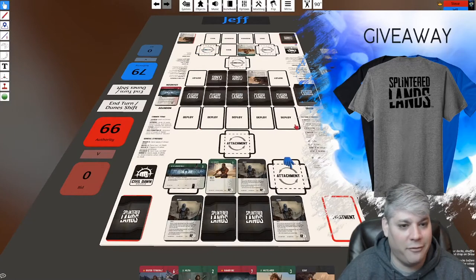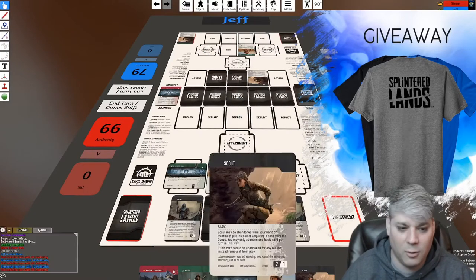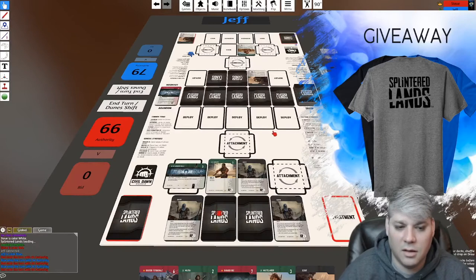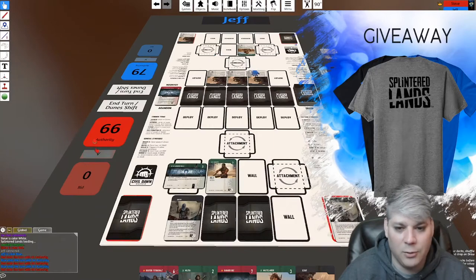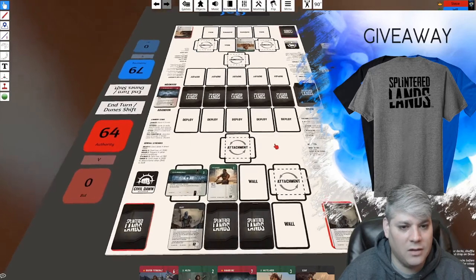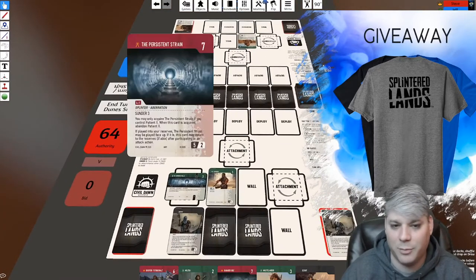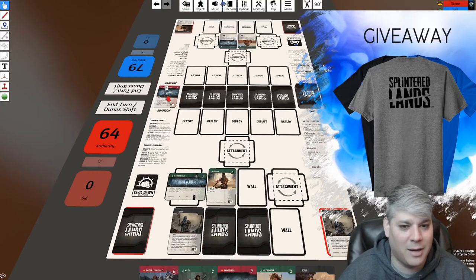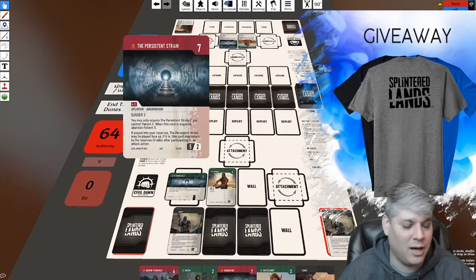Jeff is attacking — bringing two-plus-plus to this side. I'm not going to reveal, so Jeff swings for six and I defend four, meaning I will take two. During Jeff's fortify phase, the top discard card is Persistent Strain. He has a Wastelander out so he could theoretically buy the top card for half cost, but since he doesn't have Patient X already on his board, he cannot buy Persistent Strain.